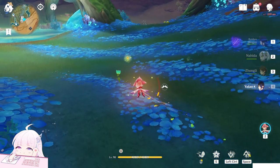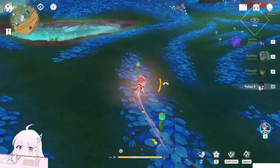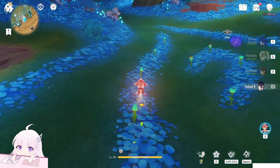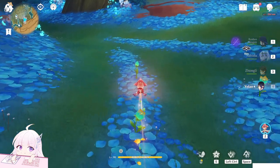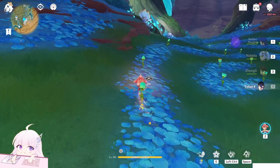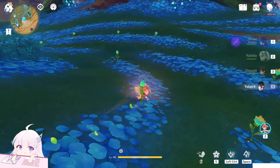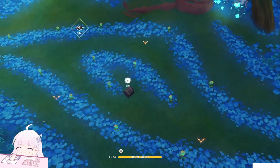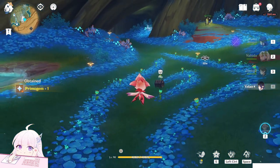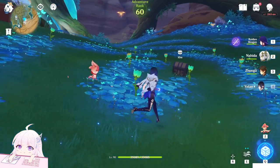Collect these. More flowers will appear, so just keep blooming them. Here we go — an exquisite chest. So now you can press Z to get back. This is the first chest we get from this point.